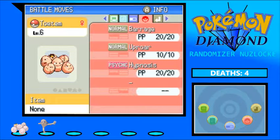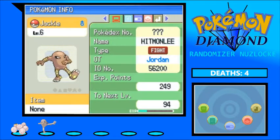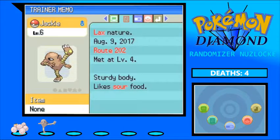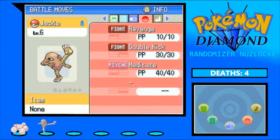I'm only just now realizing Uproar is not base 90 power anymore, but whatever. Our other team member is Jackie the Hitmonlee — a nice solid Fighting type with Lax nature, which is increased Physical Defense and decreased Special Defense. He has abilities Chlorophyll and Reckless, and moves Revenge, Double Kick, and Meditate. If this trainer's Pokemon are Flying types, I'm screwed.